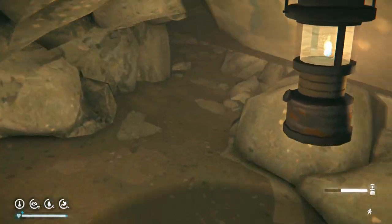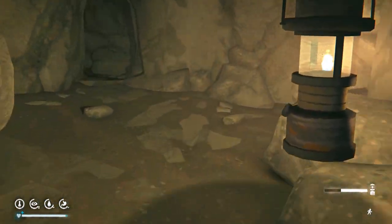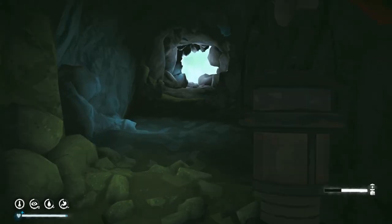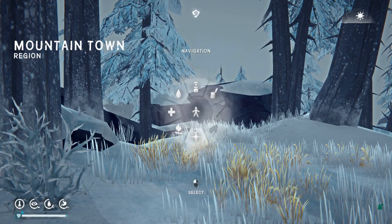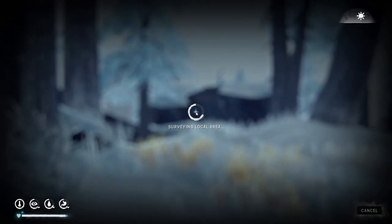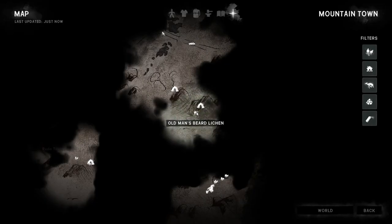This prepper cache — I hit control to get through the crawl space here. This prepper cache spawns in different configurations, little different layouts.